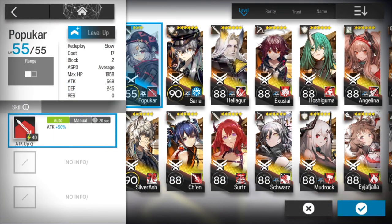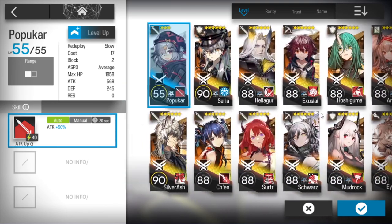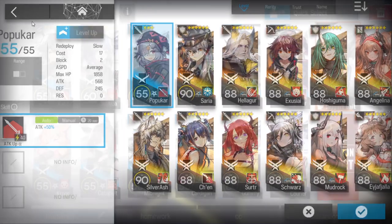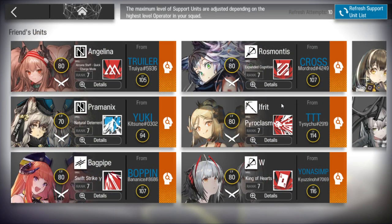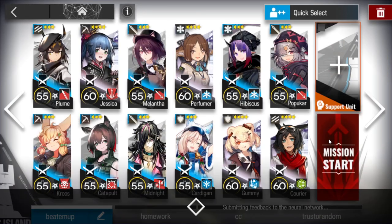One medic defender, one guard — Popukar is cheap. I'm not sure how much Blades costs; this account doesn't have Blades or Sedge. And another defender just to tank — that's all we need. If you want, you can bring someone from the support unit to help, but yeah, let's do this.